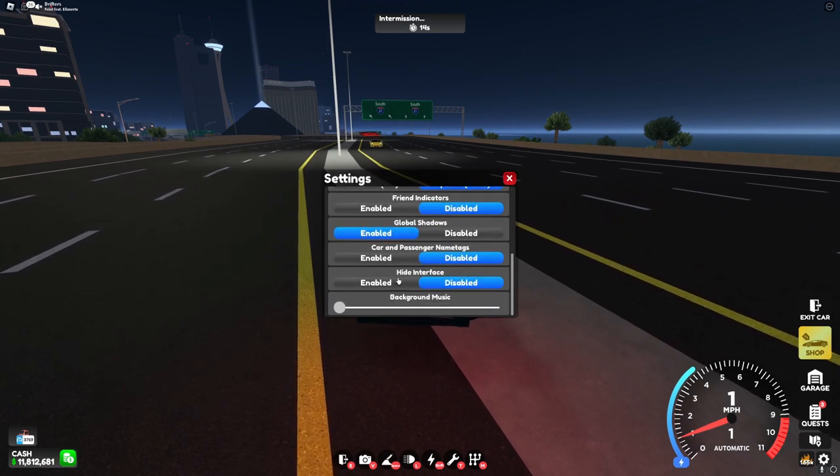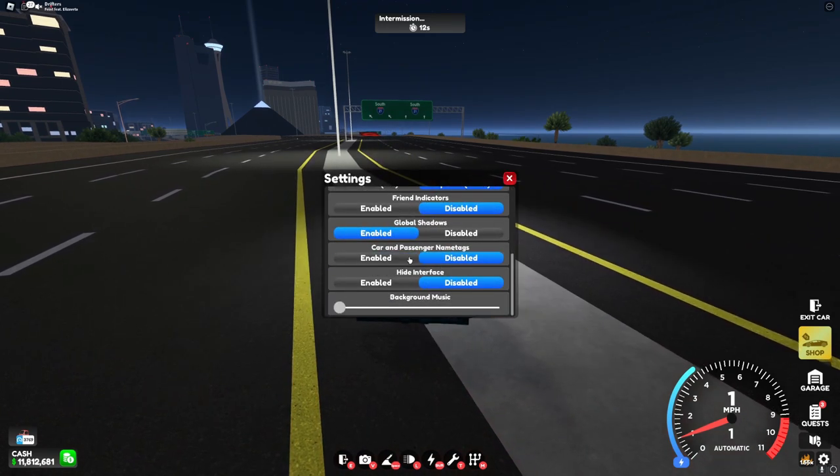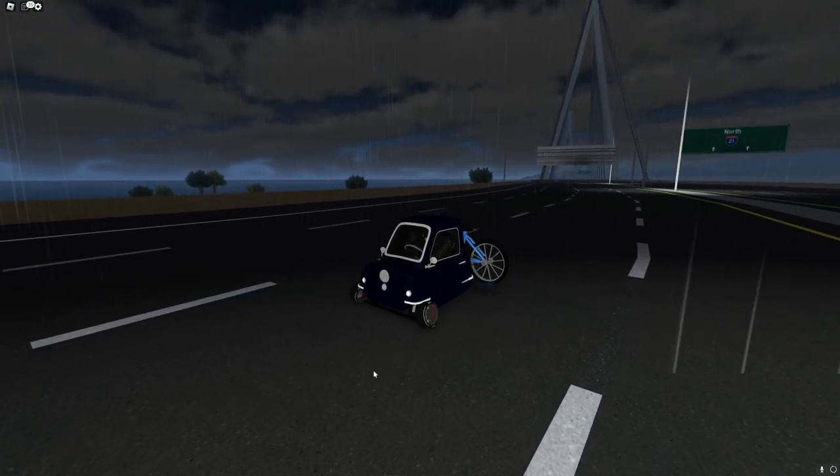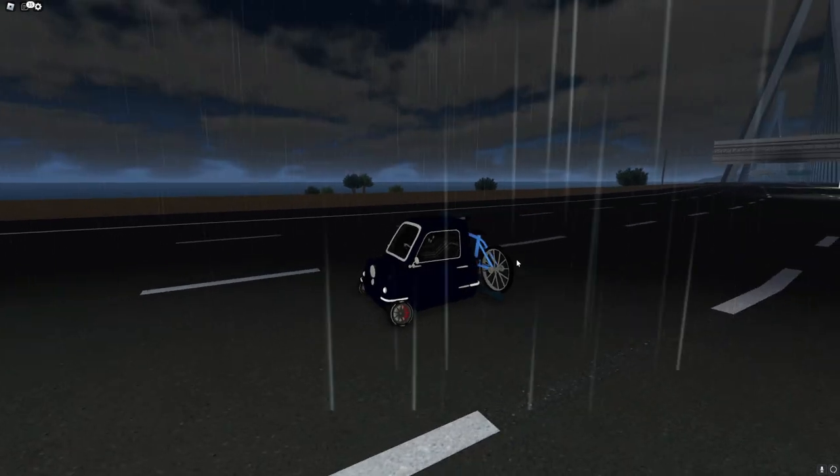In a midweek update, they added where you can hide name tags above cars. And finally, the last thing they added is more controller support.